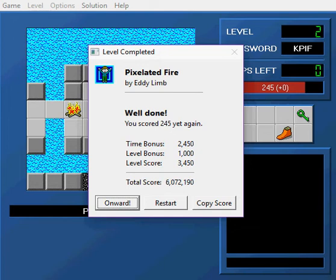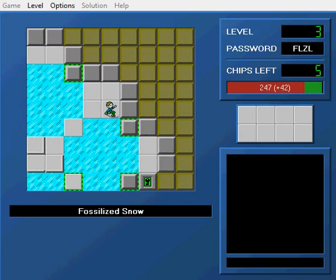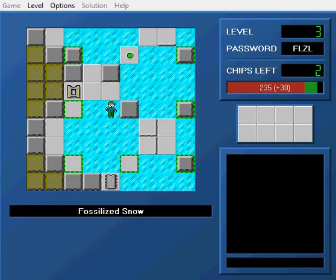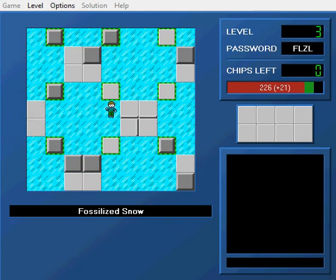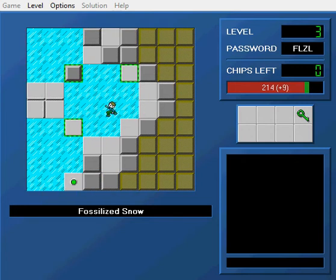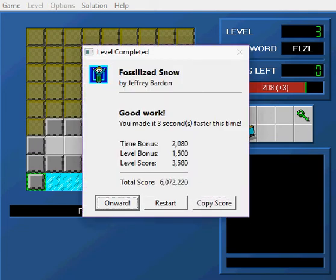Fossilized Snow is level three. Another thing worth mentioning is that a lot of these first few levels weren't necessarily the highest-rated ones in voting. Molecule — I want to say it wasn't top 149, and I want to say this level also wasn't either, but I don't remember the voting results offhand. If a fellow staff member is watching and they have the voting results open, feel free to correct me. Another level by Jeffrey — really fun, really showcased the triple maze with the ice, the toggle walls, and the thin wall maze at the end.